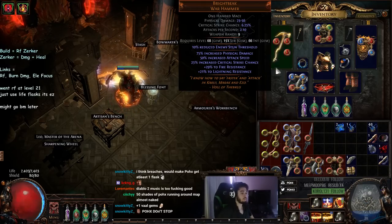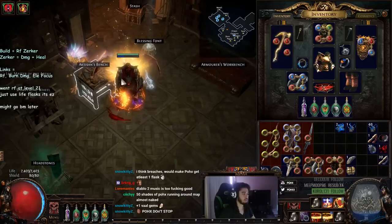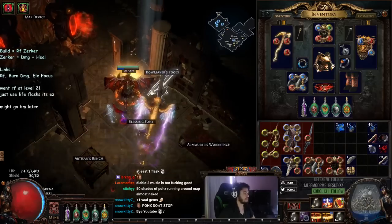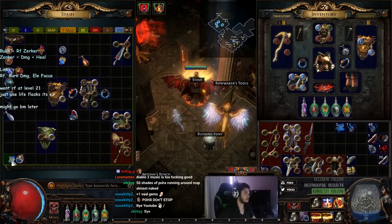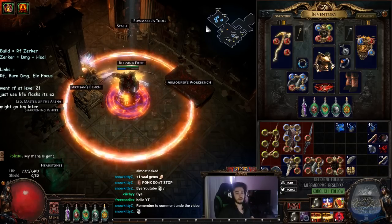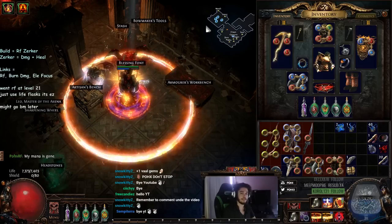That's pretty much the video. I did help Oak for my bandit reward — it's either help Oak or kill them all for two passive points; that's really all you'd choose for this build. And if you do not have a Witchfire Brew, you can simply run Blasphemy Flammability instead of Vitality, because as you can see on my character, you don't really need Vitality at all. Hope you guys liked the video — you can catch me streaming live every day at twitch.tv/pox.